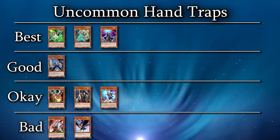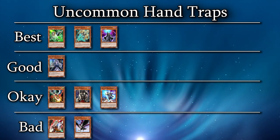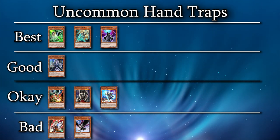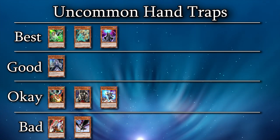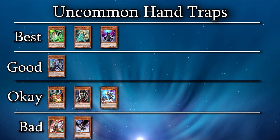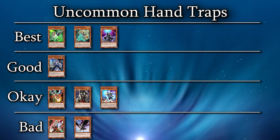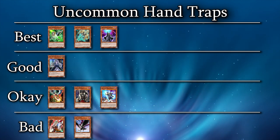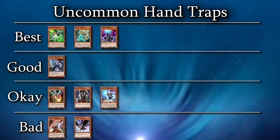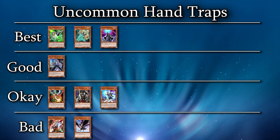Psy-Frame Gear Gamma is similar to Veiler and Imperm, with the benefit that it can take a body off of the field as well as negating a Tri-Brigade effect. Gamma paired with an Imperm can usually stop any Tri-Brigade hand in the game. High-impact hand traps like Artifact Lancea are hard to main deck in Master Duel because of how matchup-dependent they are. Speaking of Lancea, Tri-Brigade straight up can't play under it — this card is legitimately a turn skip. Make sure to activate it when a Tri-Brigade hits the board and before they activate their banishing effect. Dimension Shifter is similar; they actually just cannot play the game. Usually with Dimension Shifter you want to activate it during your standby or draw phase, but if you're playing around Gamma, you can wait till they commit a monster to the board.